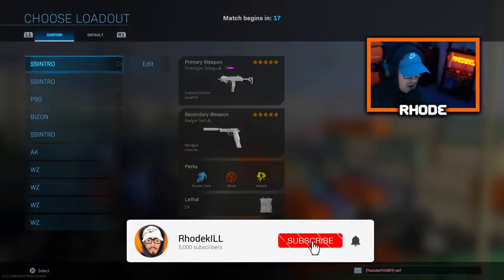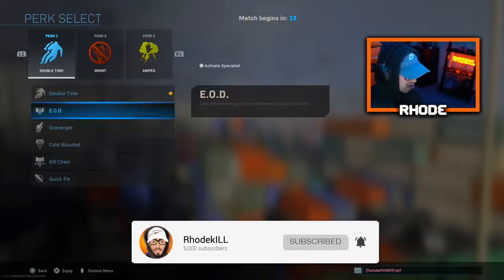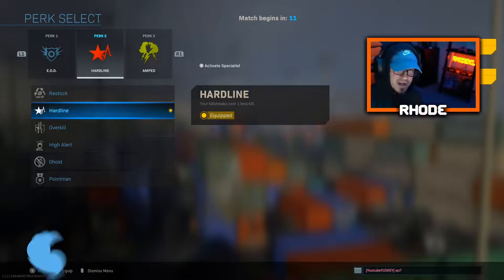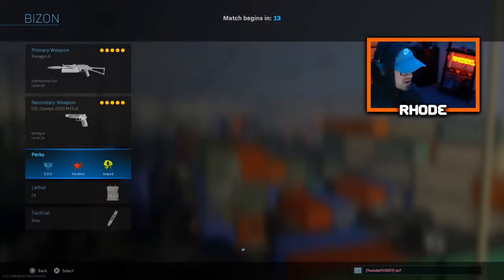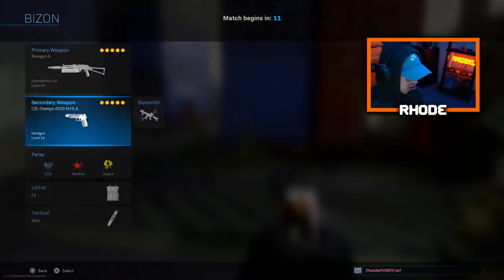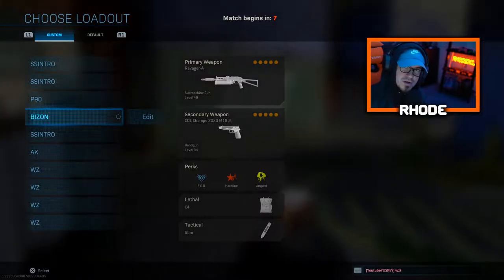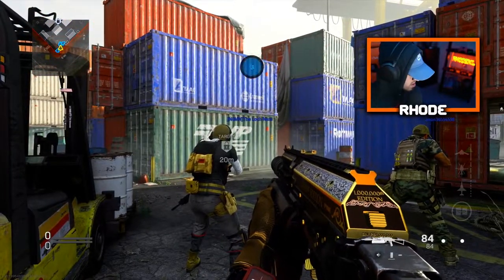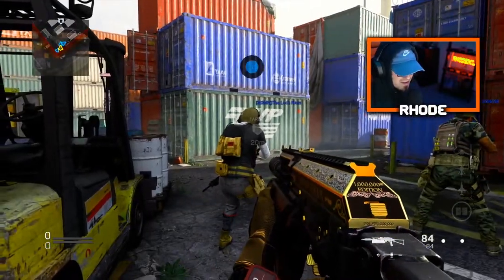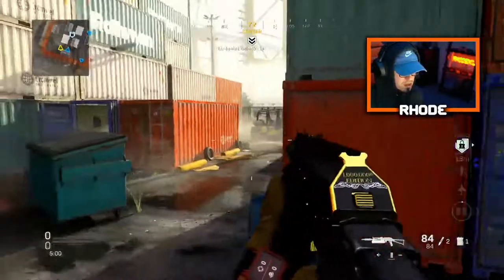YouTube, what it do baby. We're gonna be using the Bison — I'm gonna switch up this class real quick and put on EOD and hardline because it's shipment. None of this other stuff matters. You don't need ghost for shipment, and obviously EOD is pretty essential for all the C4 that'll be thrown at you. Let's see what we can do with this. Haven't used the Bison in a while, and we got hardpoint on shipment — that's a big one.